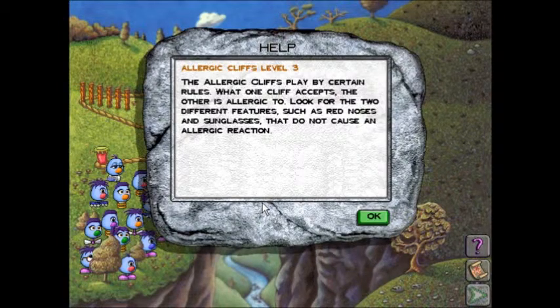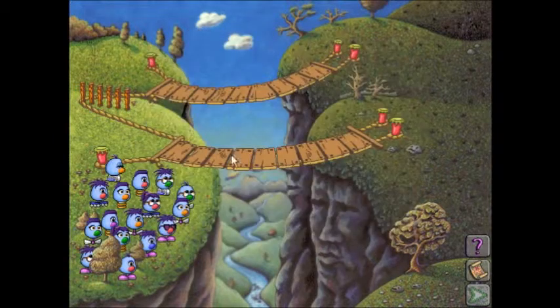The allergic cliffs play by certain rules. What one cliff accepts, the other is allergic to. Look for two different features, such as red noses and sunglasses, that do not cause an allergic reaction. This is actually very similar to the last difficulty; however, the difference is that last difficulty they're allergic to two features of the same type, whereas this time they can be allergic to two features regardless of what type they are. That adds a bit more challenge.